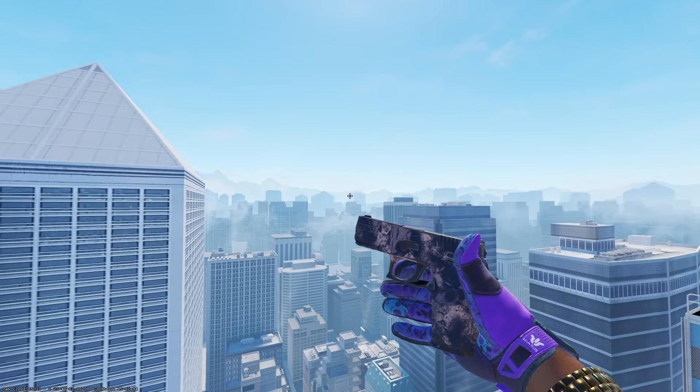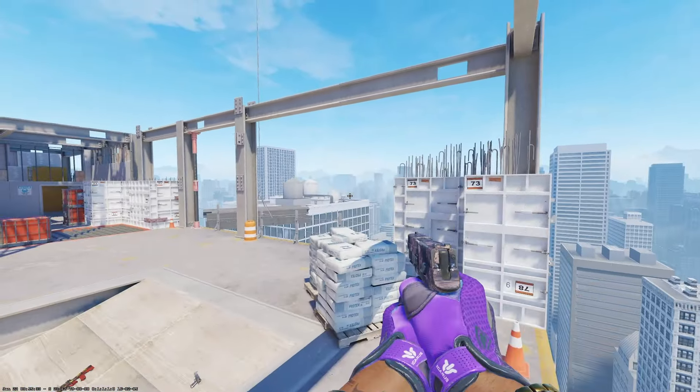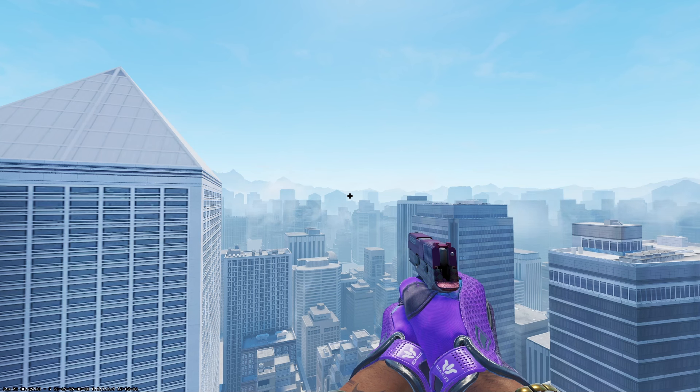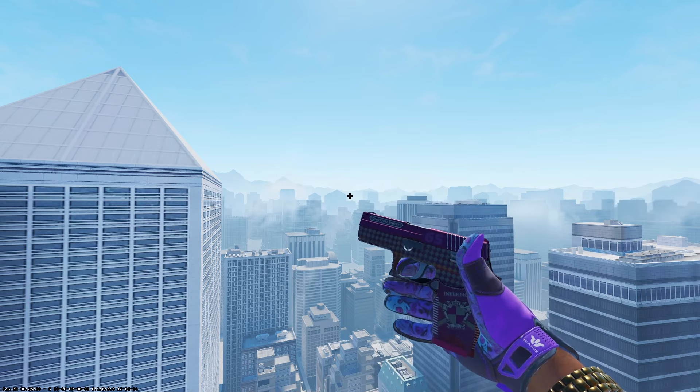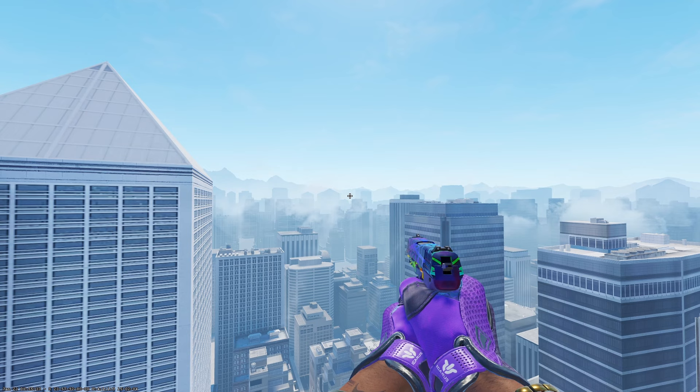Your budget option for the P250 is a souvenir option — you just want to scrape off the stickers. It is the Drought in field-tested condition at three cents, and in the correct light in CS2 it does have a nice purple shine. Definitely a great pickup for only three cents. Another option you have for the P250 is the Vino Primo in field-tested condition at $9.19.